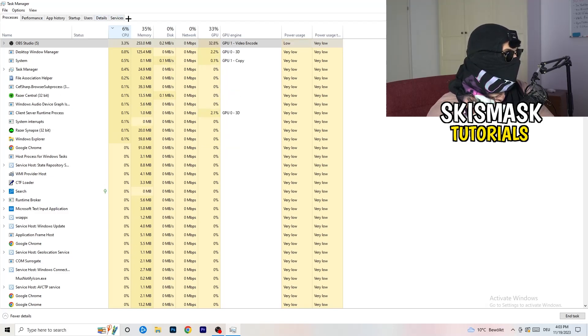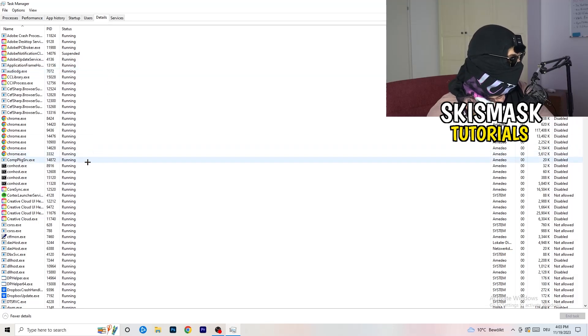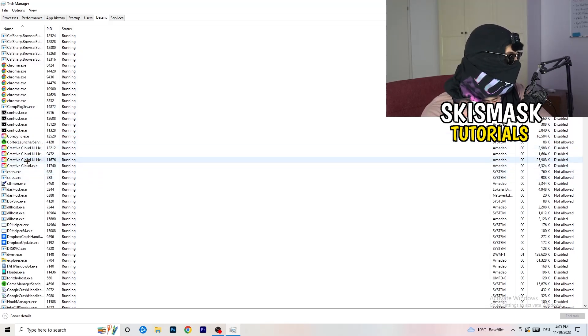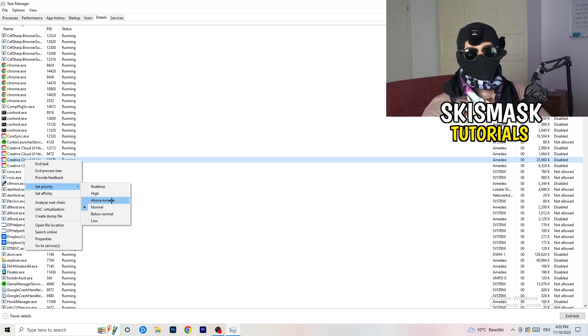Next, go to the Details tab on the left-hand side at the top. Find your game's process, right-click it, go to Set Priority, and click either High or Above Normal. You need to check which one works better for your specific PC — try both and stick with whichever performs better.